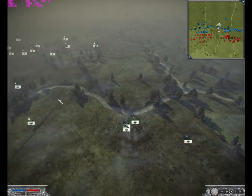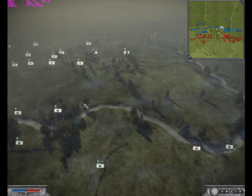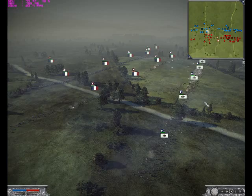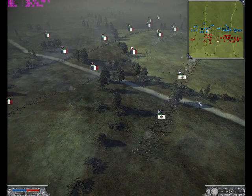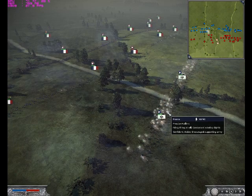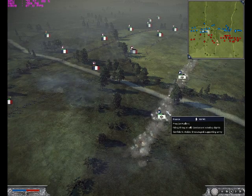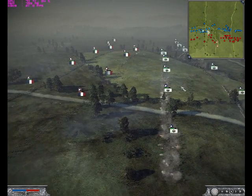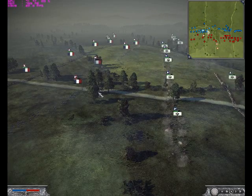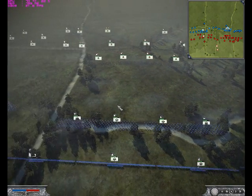Good communication when having a 2v2 or 3v3 is really, really important. As you can see, there's light infantry combat happening. Prussian lights are winning, as usual — that's why they have the best lights. You want to utilize them to the fullest by bringing 5 lights, but as I already told you, I was testing out my new build.